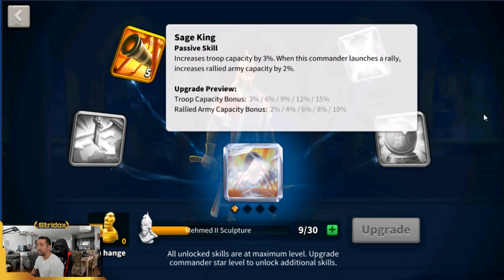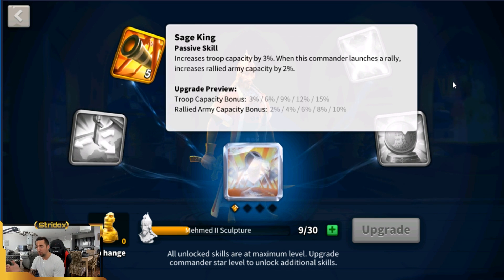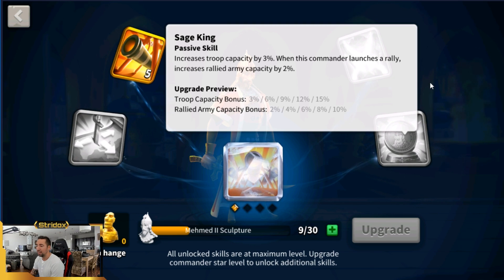The last skill is Sage King: increased troop capacity by 15%, and when this commander launches a rally, it increases the rallied army capacity by an additional 10%. That is incredible — imagine sending a 2 million rally with that troop capacity boost, you'd probably be able to send like 2.5 million or something. It's going to be freaking huge, which is why he's my secondary commander.